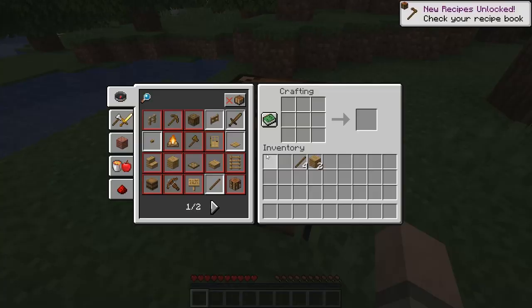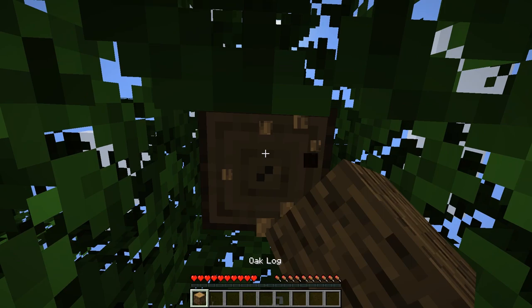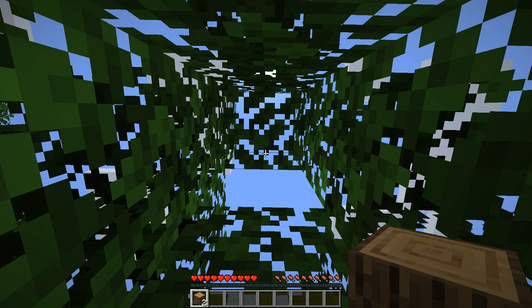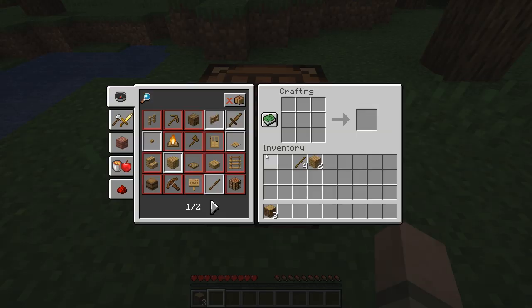We need more wood — let's grab a little bit more from the tree. An axe isn't much faster than your fist for chopping wood, so we might as well just grab it bare-handed. Sometimes I start one block above the ground in case the tree is higher than we can normally reach from the ground, so I leave that one little block at the bottom. We got a sapling — fantastic! Let's do our environmentally friendly service and replant it simply by placing it in the ground.